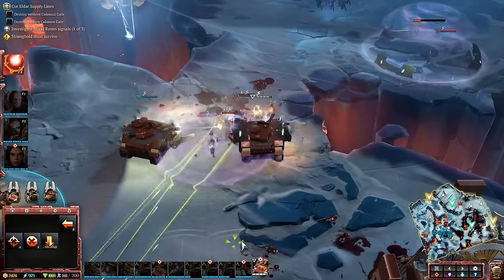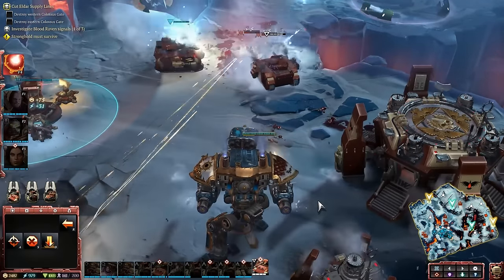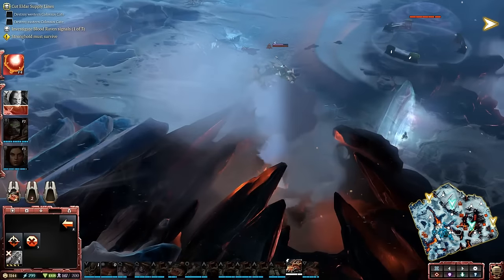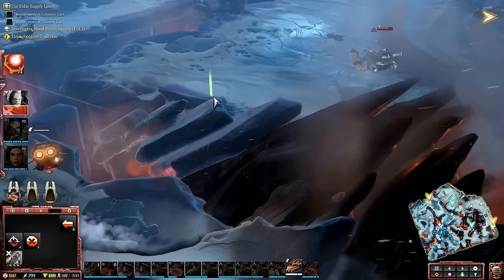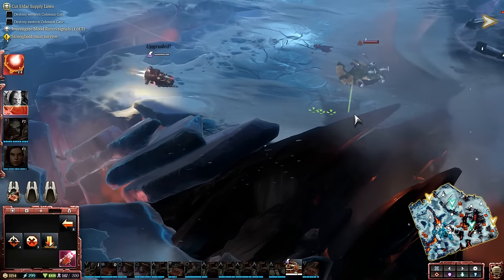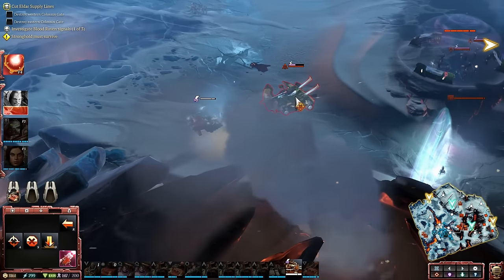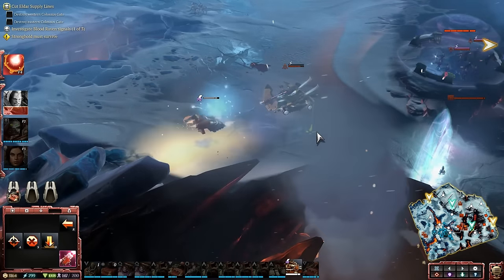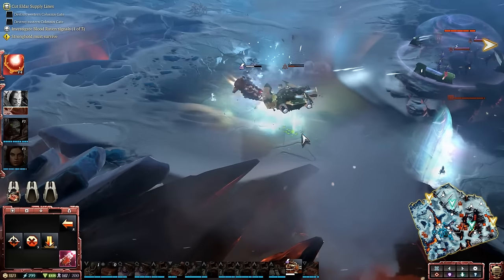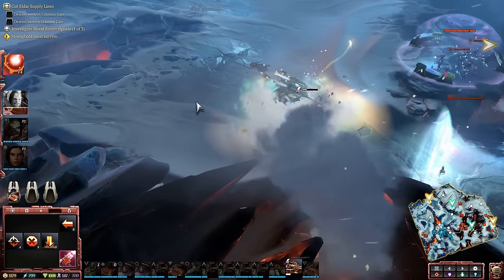Speaking of flanking, the Landspeeder is back. This time the engine can actually handle proper flight — you can fly over canyons and debris, making the Landspeeder one of the best late-game scouts and a harasser unit. An optional upgrade swaps out its Heavy Bolter for a multi-melta for combat against tanks. Since the Landspeeder can actually side-strafe while firing at a target, and if you take control of it, you can take armor down this way. Pretty impressive.